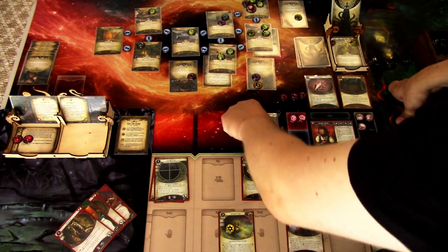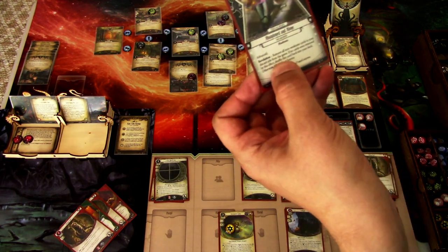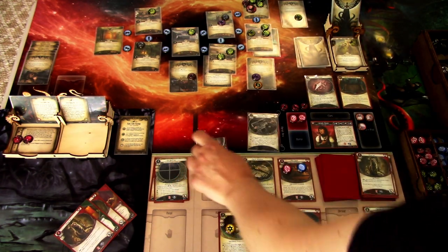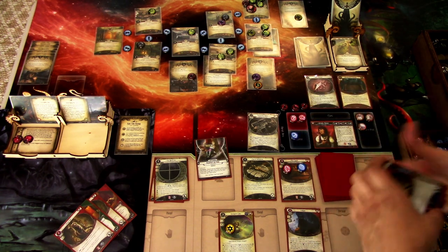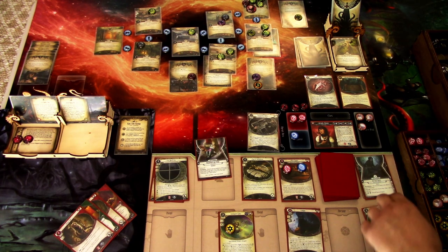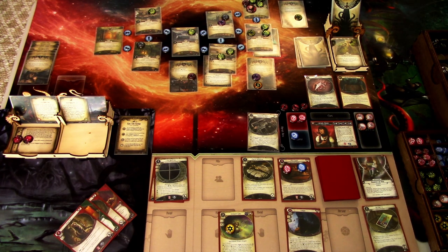We go to upkeep. We draw Abandoned and Alone: remove all non-weakness cards in your discard pile from the game. If no cards were removed, shuffle this back into your deck; otherwise take three direct horror. So we'll take three horror and set the removed cards aside. We gain a resource. That is that round.